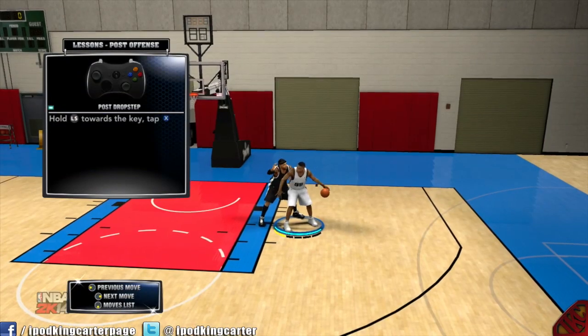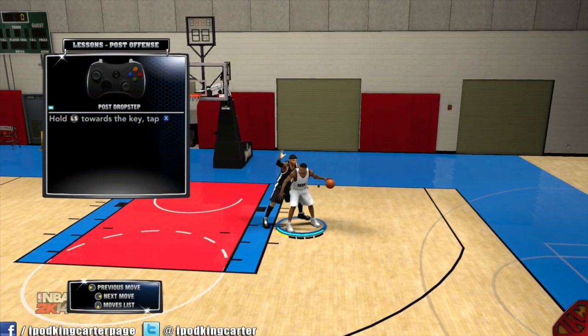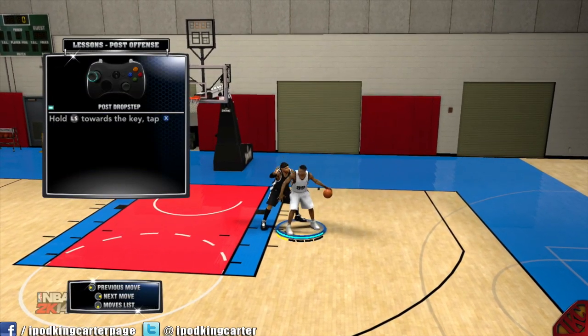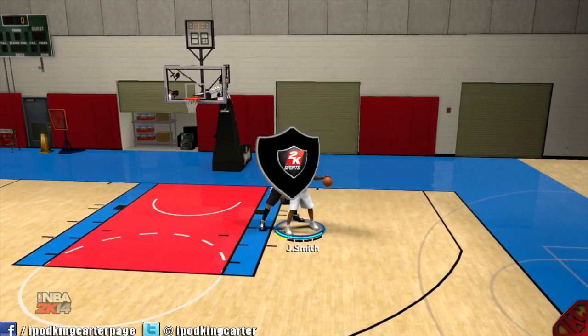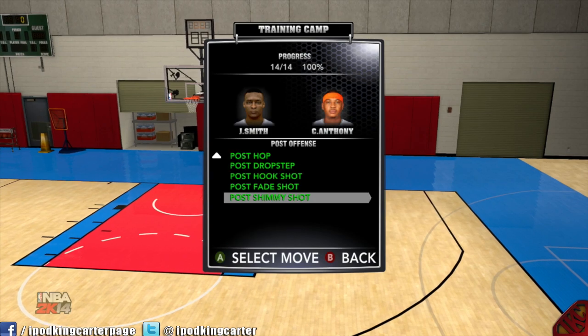Post drop step: hold the left stick towards the key and tap X. He'll hop-step into the lane and the defender is probably going to foul him half the time.